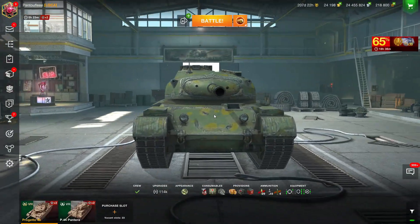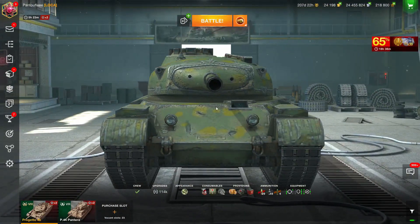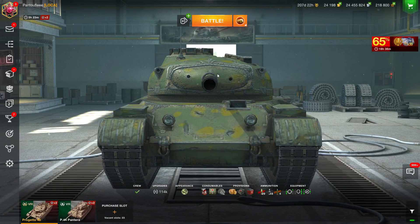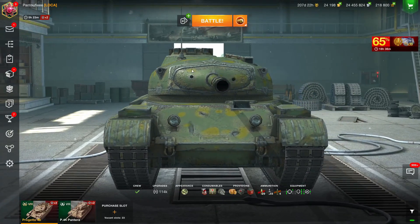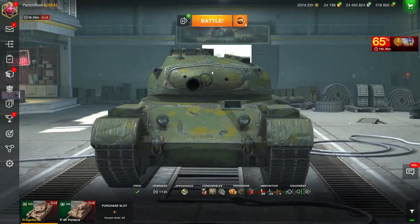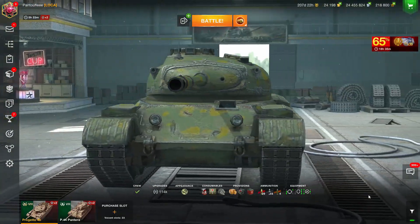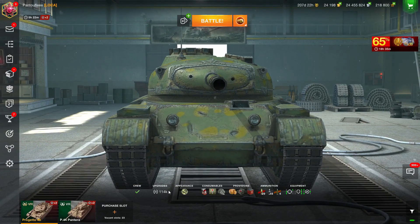You don't have any armor. The only time you're gonna be able to bounce with the Progetto is if someone is shooting straight into your gun mantlet, but even then they are probably going to penetrate anyway. It's really rare to bounce with your Progetto unless they hit the tracks or directly the gun.